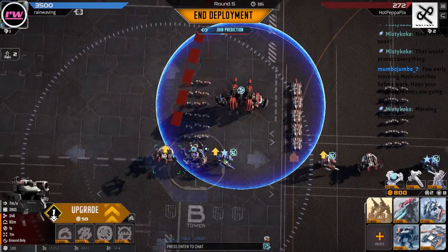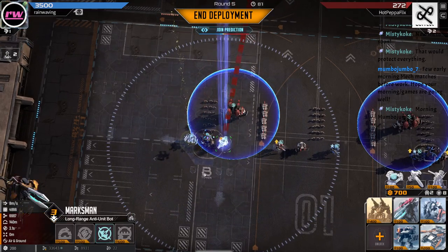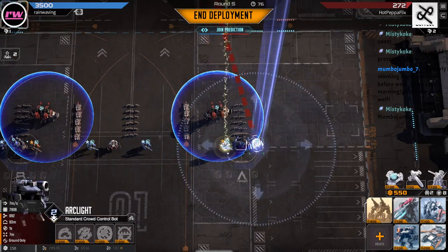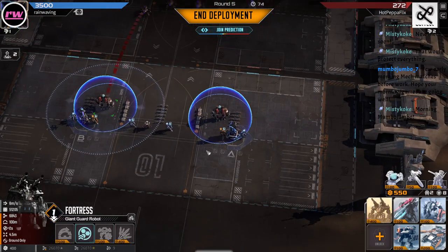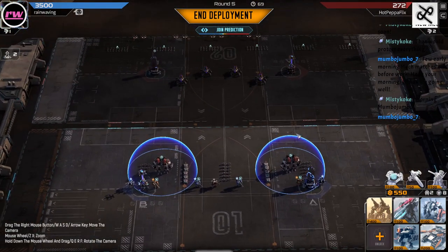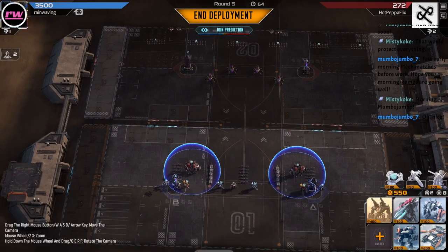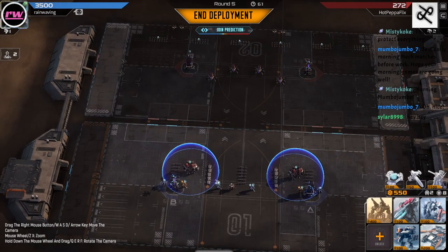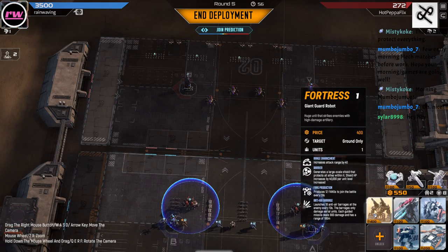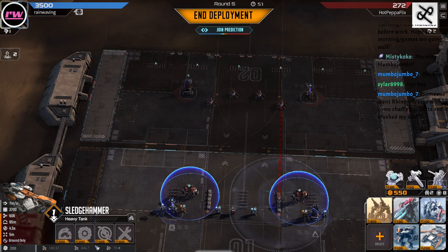We're doing vertical fangs with arcs and marksmen so that we have all different kinds of damage. And then I'm protecting them with the fortress bubble, and tanks on the side for extra damage. It's working against four scorpions, which is pretty cool.